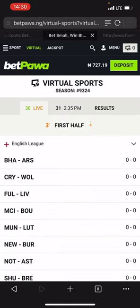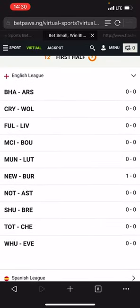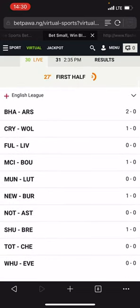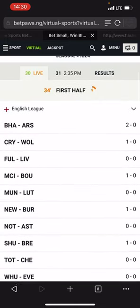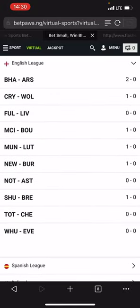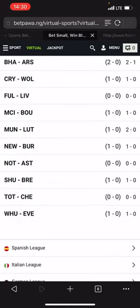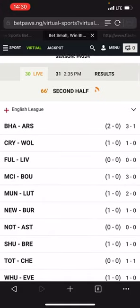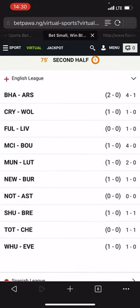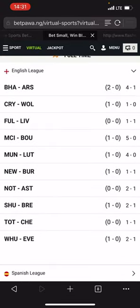Tottenham versus Chelsea — the game starts now. Crystal palace already scored one goal but Tottenham versus Chelsea is 0-0. Still 0-0 — you can't win all the games you play, always keep that in mind so you won't lose your hard-earned money. One-one right now — we need only one more goal for Tottenham versus Chelsea. The game ended at 1-1, so we lost the third match.